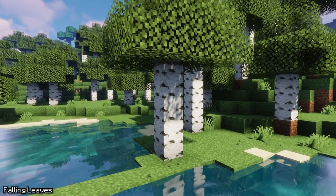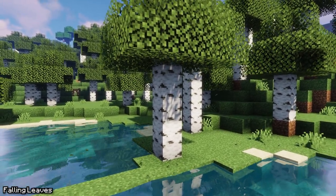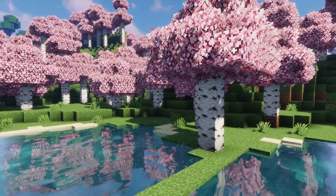Next, we have the Falling Leaves mod. This simple mod adds little particle effects to leaf blocks that resemble falling leaves.